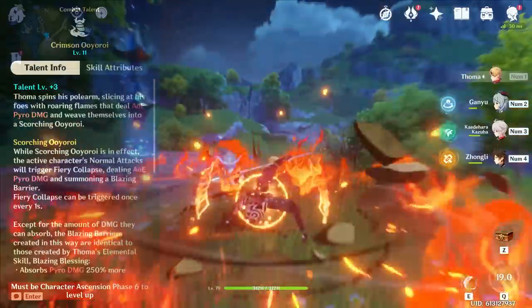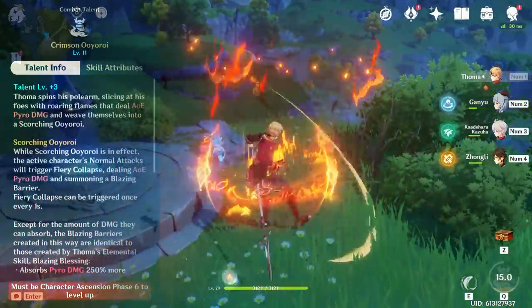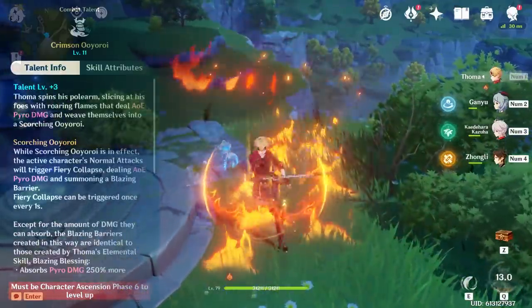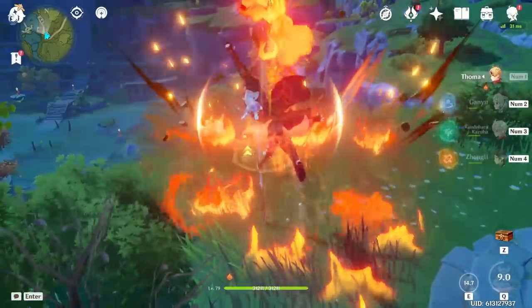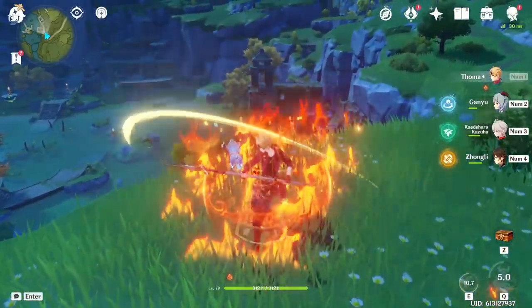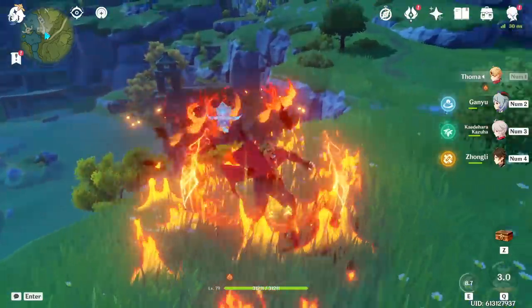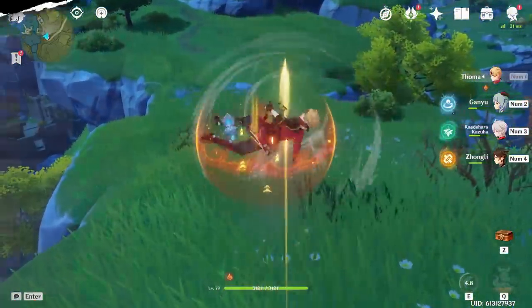The shield that Thoma's burst offers doesn't actually require you to do normal attack damage to trigger — all it requires is a normal attack motion. That means any normal attack, whether it be Raiden's burst swings or a random bow shot, will trigger the shield even at range. So you can safely use Thoma with a character like Ganyu without worrying about being close enough to trigger the shield bonus; just weave in an auto every once in a while to stack it up.